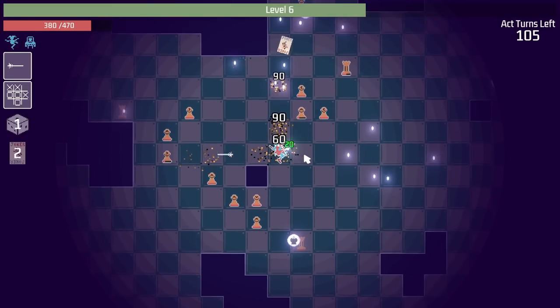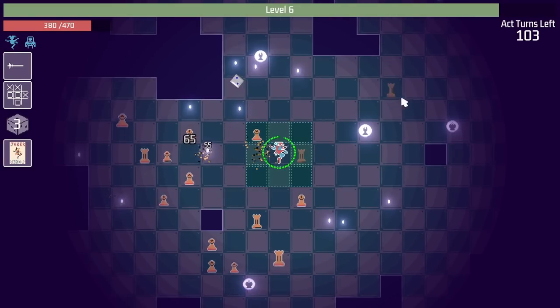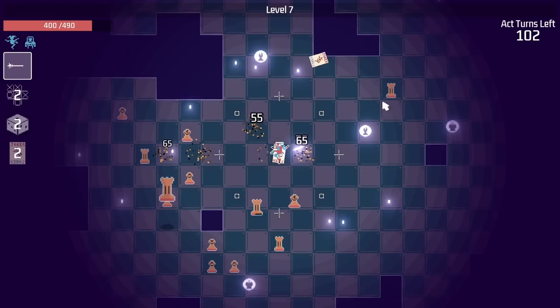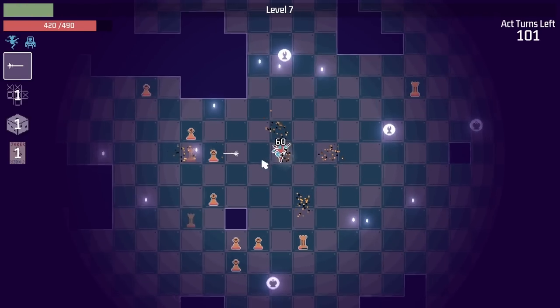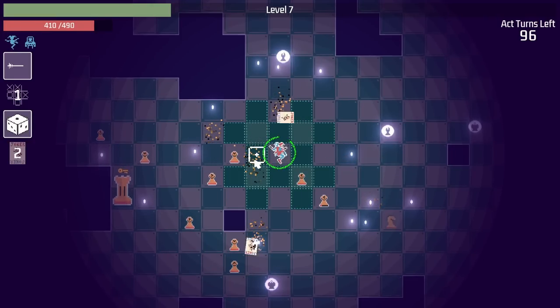There we go. This is working nicely. Getting some range on taking out the pieces as well. And we can get more projectiles on the joker card. Whoa, we got three going. Very nice. And the rooks are lining themselves up very nicely for a quick takedown.